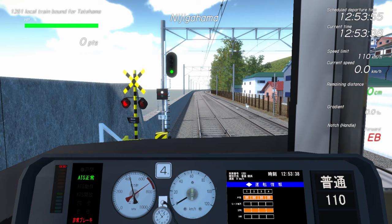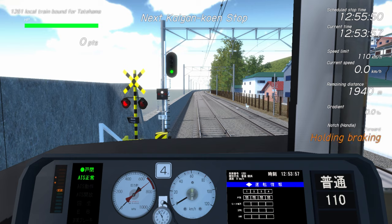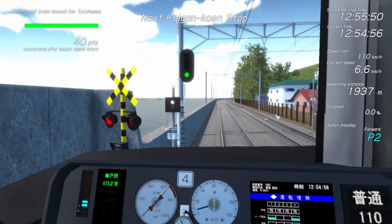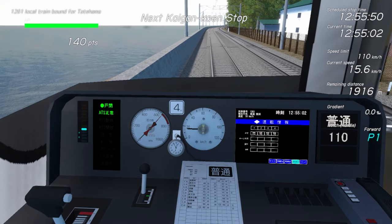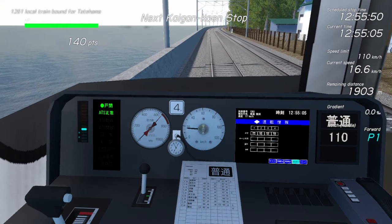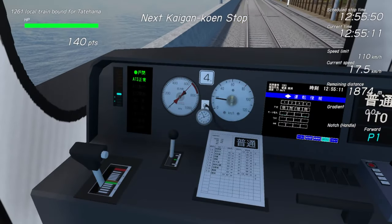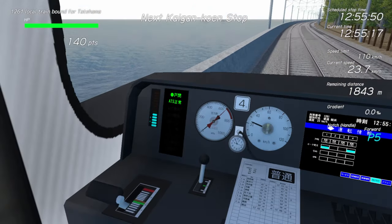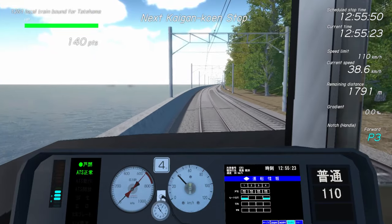We do have a clear signal. Do not depart until there's a buzzer from the conductor. Tilt the handle towards you to start - there we go. We do have a clear signal, 110 kilometers an hour. So I see how this works - different key bindings. A is to throttle up to the brake and all that, and Z is to go down. We are actually good to go at 110 kilometers with the clear signal.